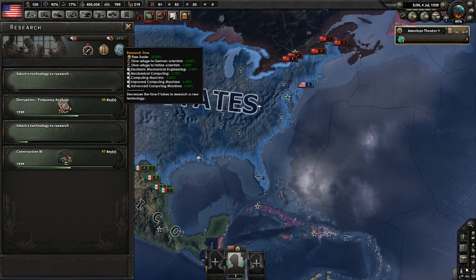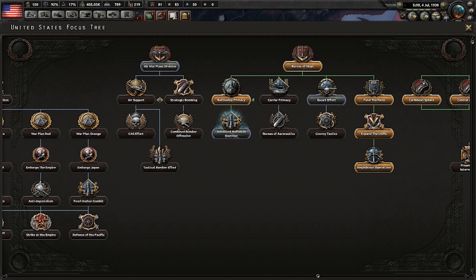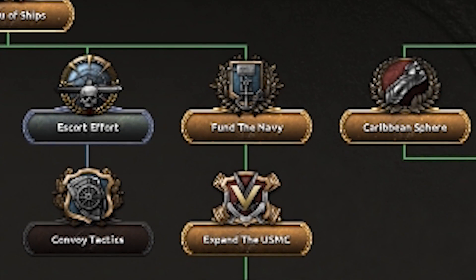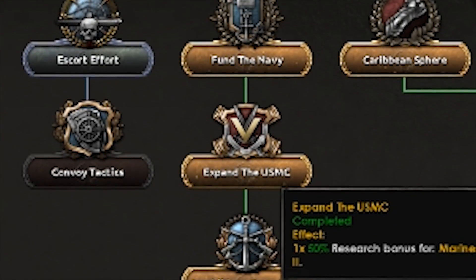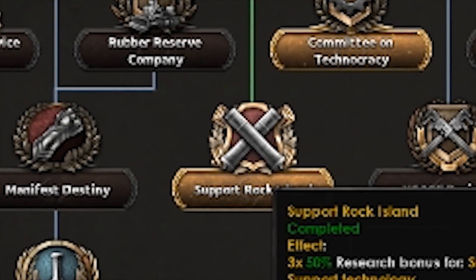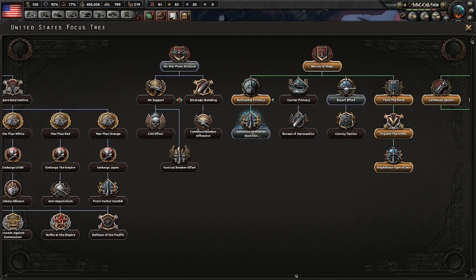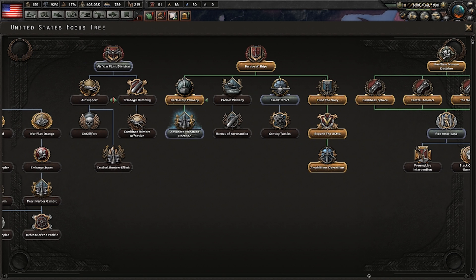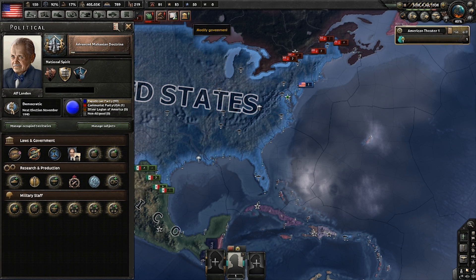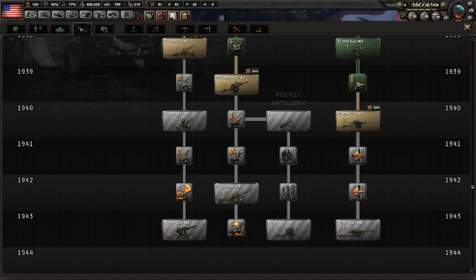We have the base 34 and I said I'd show you how to get to 84. I've done various focuses to stack 50 additional research bonuses. I did Fund the Navy, which gives bonuses to marines, transports, and naval doctrines. Then I did this one to get bonuses for artillery, support equipment, and anti-tank. And I even went down this one to get battleship bonuses.